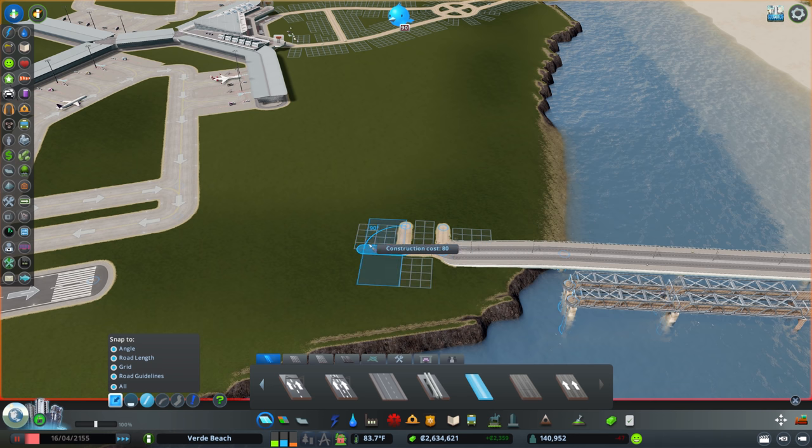I might replace these with some parked planes - they're a bit extreme. Let me know what you guys think. We are finally at Level 3! The reason I'm so excited is we get the train stations, the cargo airport, the aviation museum, and most importantly we get the airline headquarters so we can actually make some money from this whole endeavor.